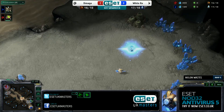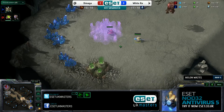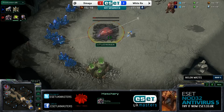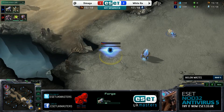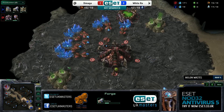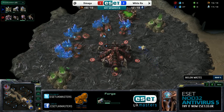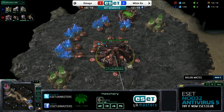Whitedraw is trying to micro his probe a little, and he is doing a good job delaying the hatchery here by Demaga, forces an extra overlord to be produced before the hatch goes down. That's a very minor detail, of course, but it's going to be delaying the hatch a little bit, delaying the entire build order out of Demaga ever so slightly. So Whitedraw's probe can go home with his head held high.